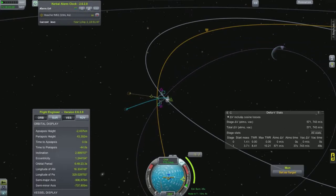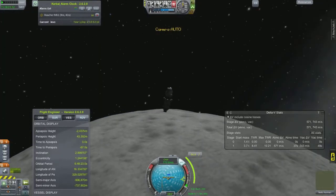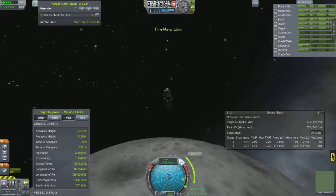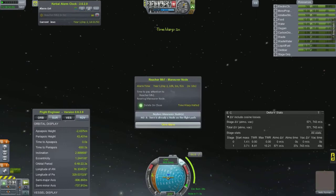Here we are just about going by the moon. This is all post-commentary, but it's worth noting: if you set up a maneuver node and then decide to do an EVA, once you leave the capsule the maneuver node disappears, and you have to set it up all over again. So if it took you a while to fine-tune a maneuver node and you decide to do an EVA, you're doing yourself a disservice.